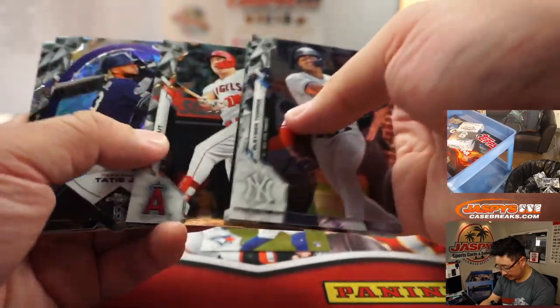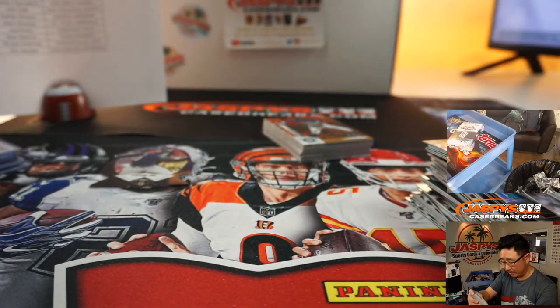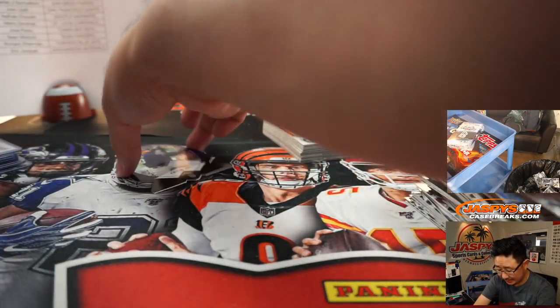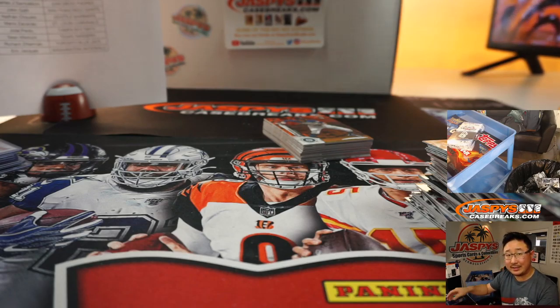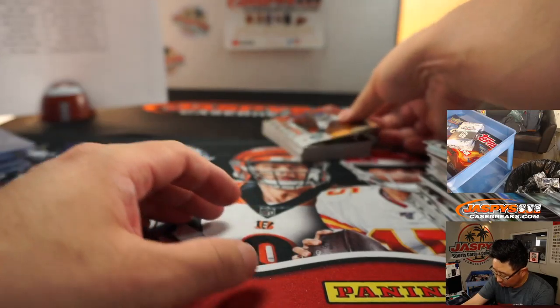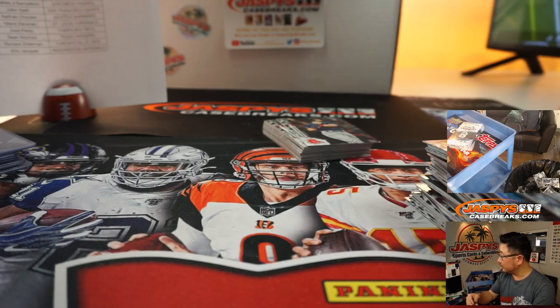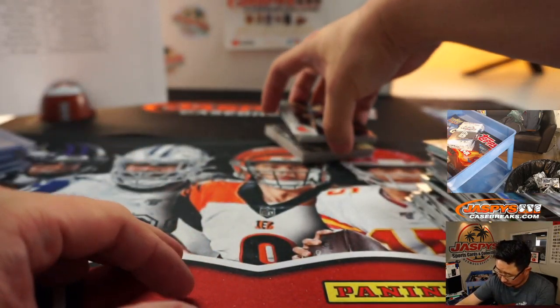Bo Bichette. Tatis Jr. die cut — which usually fall one per box, generally. Bo Bichette for the Blue Jays, Richard Z. And the nice Tatis Jr. die cut — that is for John Samuelson and the Padres. Orange D. Gordon for the Mariners — that's for Nathan. Six out of 25.